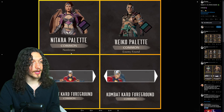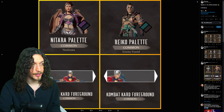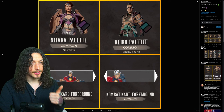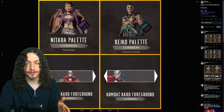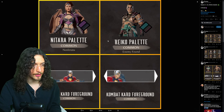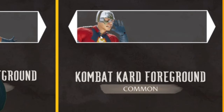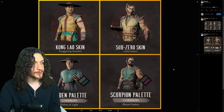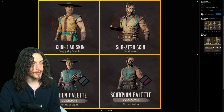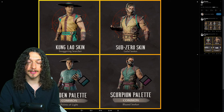Then we get the Nosferatu Natara palette for her season three boss skin — the purple costume — and I'm a fan of this color scheme, purple and gray. I like it a lot. I'm glad it's essentially free if you just simply play the game. Reiko gets this teal, purple and black skin, which isn't that shabby. Then you get some combat cards for Peacemaker. Then we get Kung Lao's Swaggering Searcher skin, which is kind of funny because this is not swaggy at all. I mentioned on Twitter it looks like a fruit roll up this entire season, and I'm sticking to it.